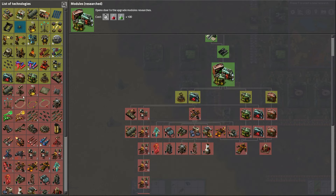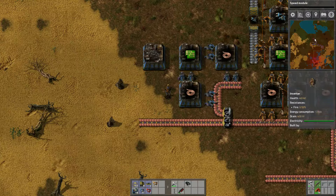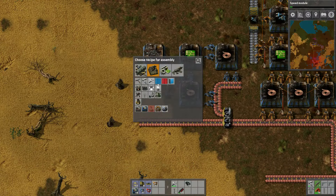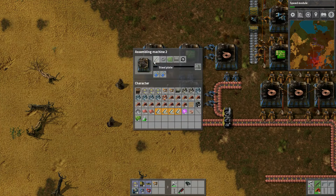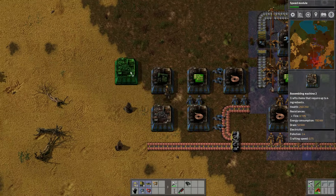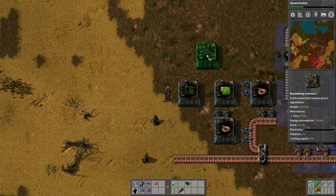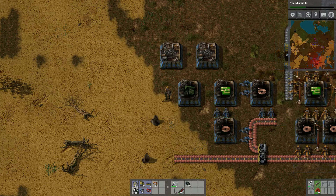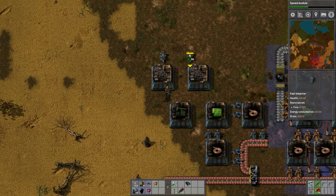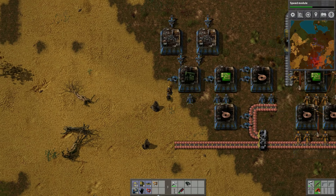We've got our modules. We want personal roboport — I do not know where that is. There's so much to do. The next thing on the list is speed module — let's go ahead and research that. This guy needs to make pump jacks: steel, gear wheels, and pipes. Let's do gear wheels and pipes because they just take iron. We'll bring steel up from here and send these out into a box.